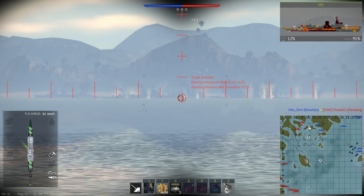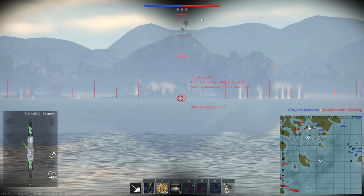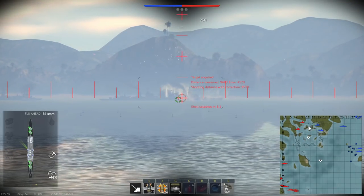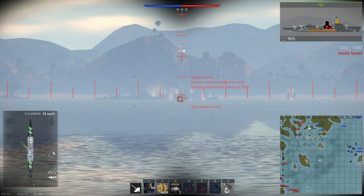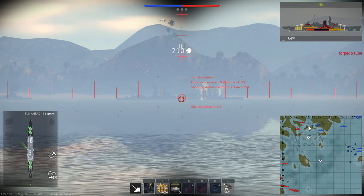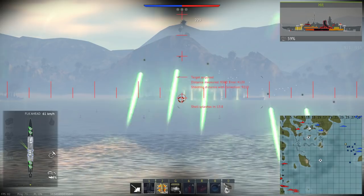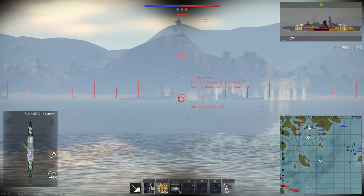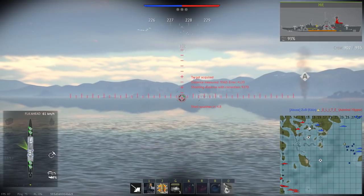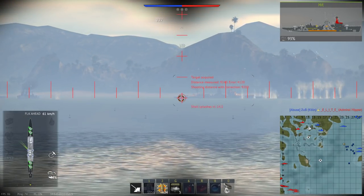For the German cruiser line, it's kind of comical — the Nuremberg at 5.7 is practically the same as the Köln at 5.3, and they can't hold a candle to this monster ship. The Admiral Hipper is a good-looking ship that can deliver quite a bit of pain, but I don't think it can really hold a candle to the Chapaev. The Chapaev is just making everything else obsolete.